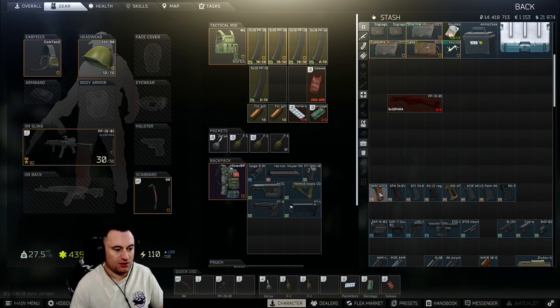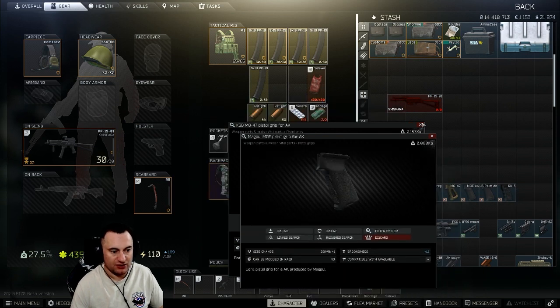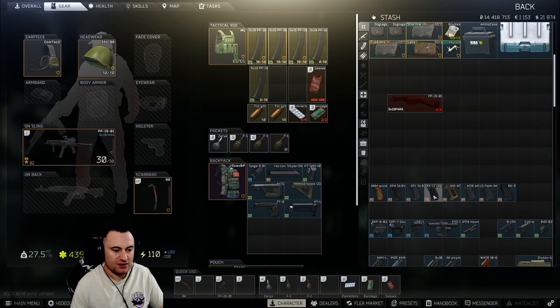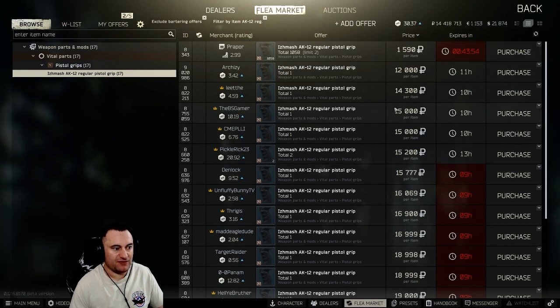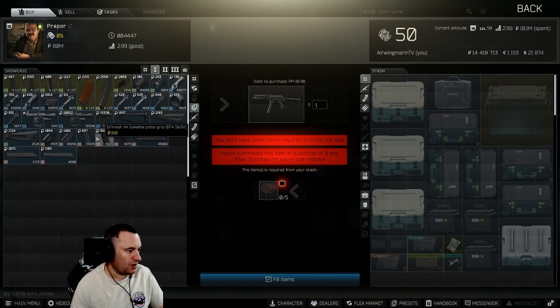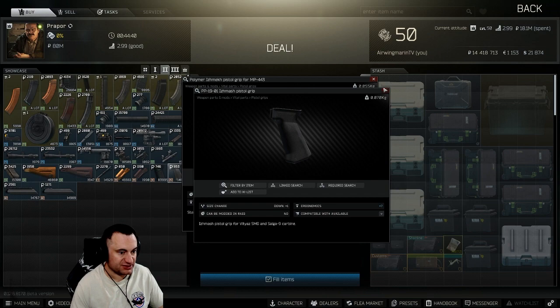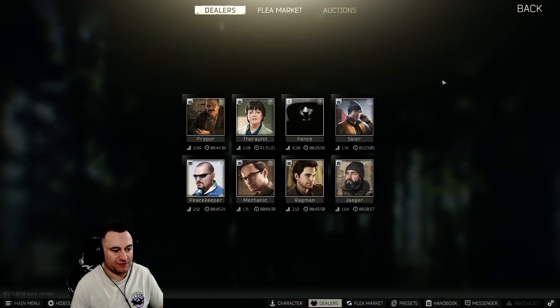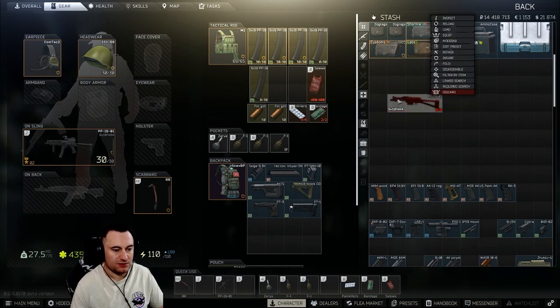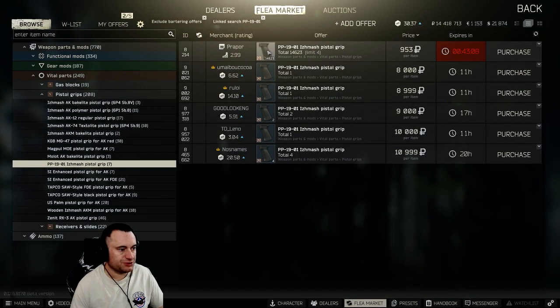You've got all the different pistol grips that can go on the PP19, just like an AK. I've got a pretty good assortment here ordered from highest to lowest ergonomics. You can go all the way up to 13 ergo with the RK-3. Things like the basic one you can buy for 1,500 from Prapor. At level one you can buy your basic standard pistol grips, and at level two you can start getting better ones. You can usually get them off the flea market for a pretty decent price.